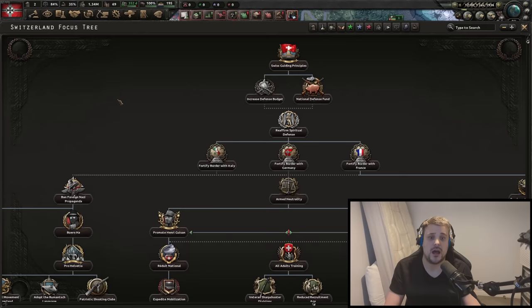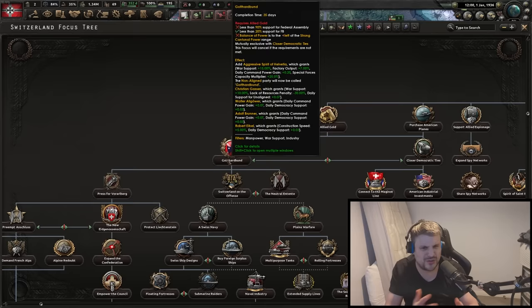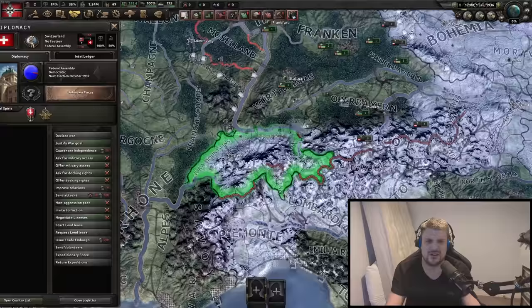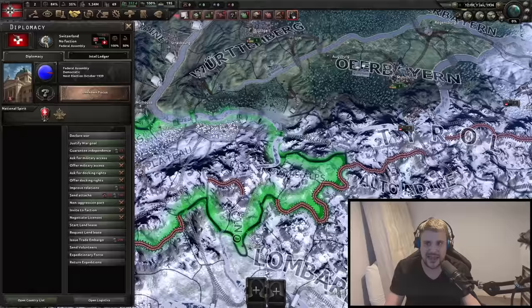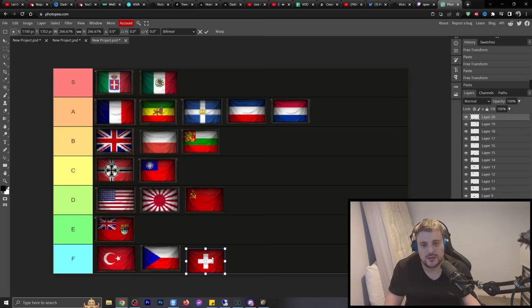Switzerland — bad. It's the same issue as Turkey; it's really railroaded, with specific ideologies going through national focuses. You can't change your divisions early on and you're in a bad geographical situation to begin with. I hate Switzerland — I think it's the worst one of the lot. I was so excited to learn about Switzerland in the war, but in-game the Swiss are just rubbish.